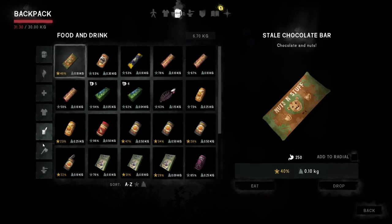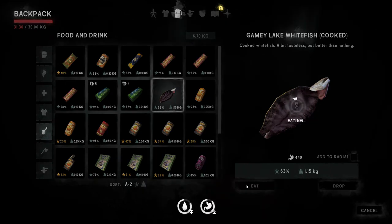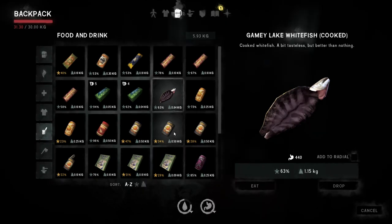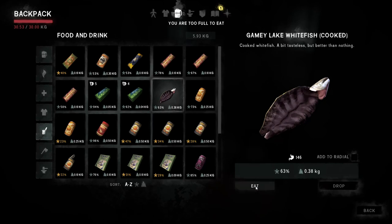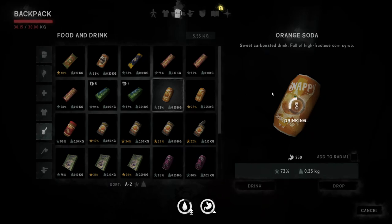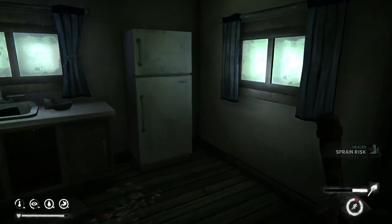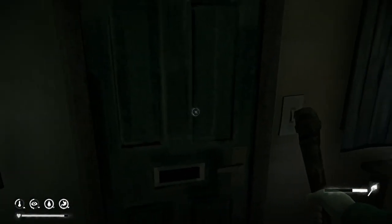Is it the food now? The fish — it's 1.15 kilos, and we need half a kilo off. We're too full to eat, so we're going to drop the fish and drink one soda. Okay, we are ready to go to the bank. Let's go — try not to get eaten by the wolves.